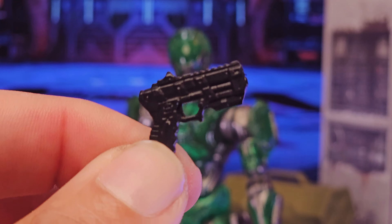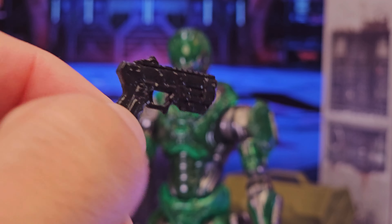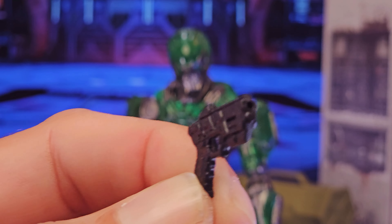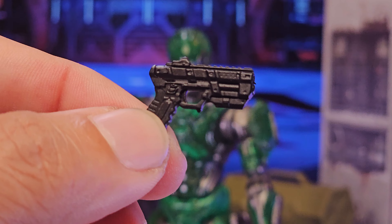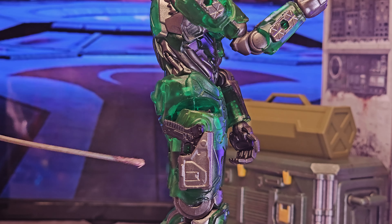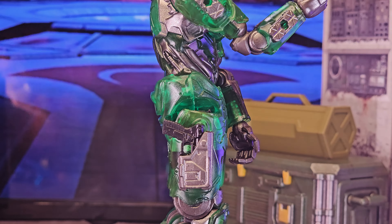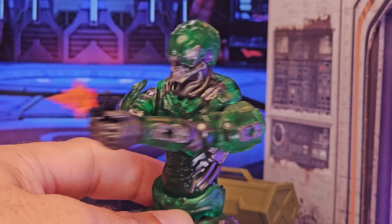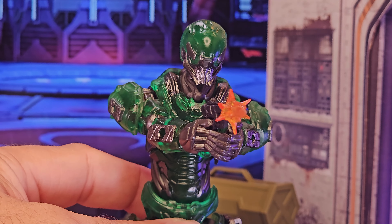Regarding weaponry, we'll start small and work our way up with this newly sculpted pistol — all black plastic, not the Maxim 9. There is a blast effect port in the front of the barrel. For the pistol, we have an integrated holster on the right leg in that gunmetal metallic plastic. It sits in just fine and can hold a blast effect easily. The figure can also do a cross-arm stance.